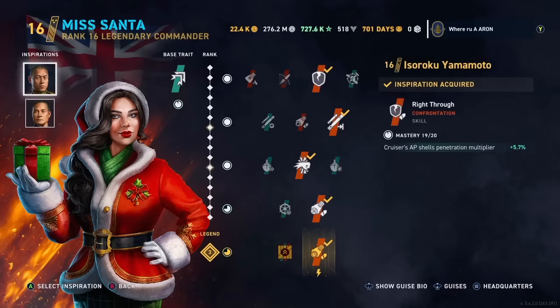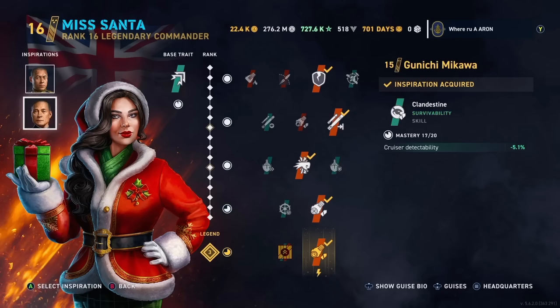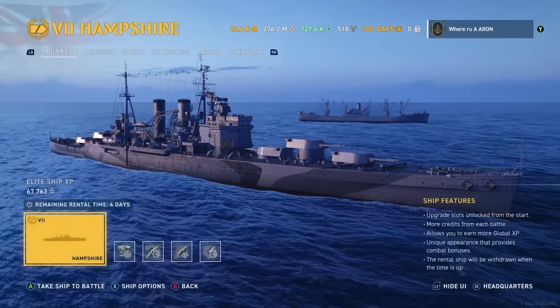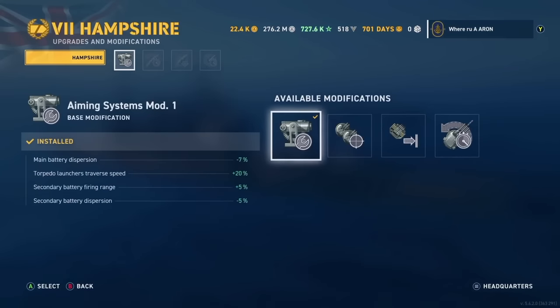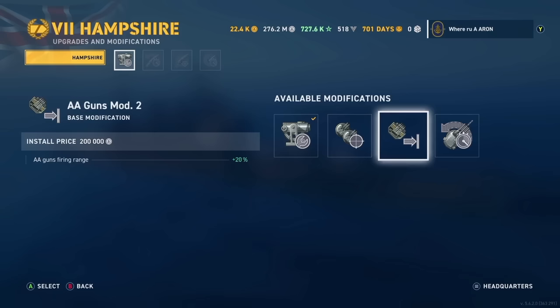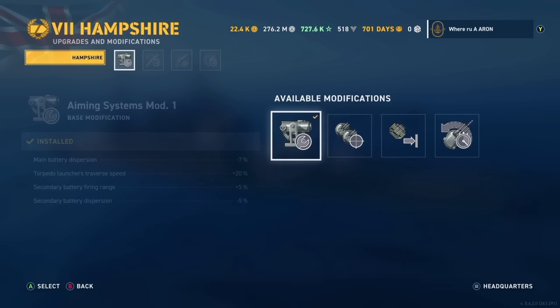Mr. Yamamoto here for the added AP shell penetration multiplier. You could argue for Von Essen for increased range, but if you can position and get broadsides as we did in another game on stream, it just pays off to have that extra multiplier. And then of course Mikawa for concealment. This is just how I'm building the ship — building into its strengths and negating a few of its weaknesses in terms of weak armor.